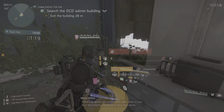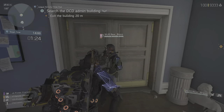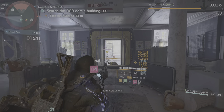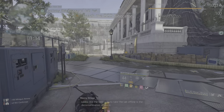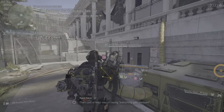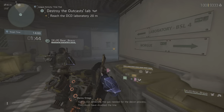There's an active lab on the north side close to you. Your first priority should be to shut that down. Looks like the best way to take the lab offline is the decontamination protocol — that's just a fancy way of saying everything gets sterilized. Isaac's not detecting the gas needed for the decon process. They must have disabled the line.